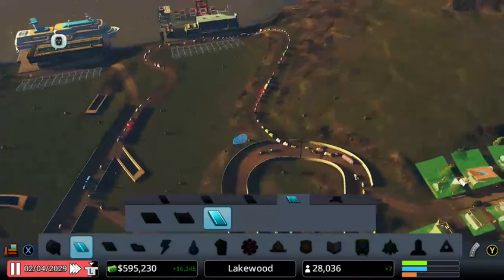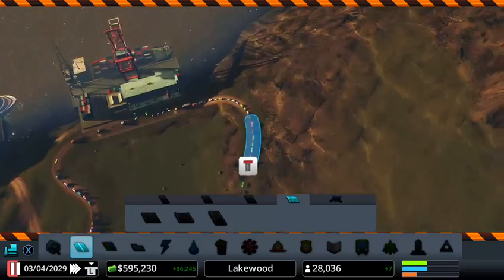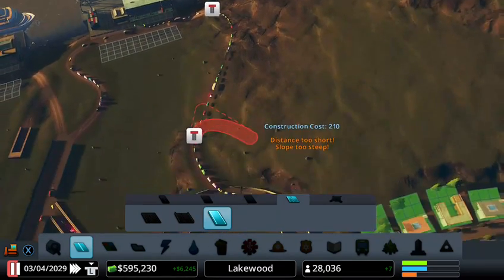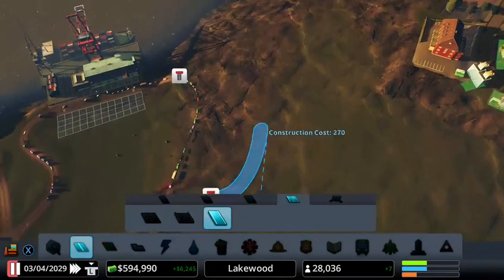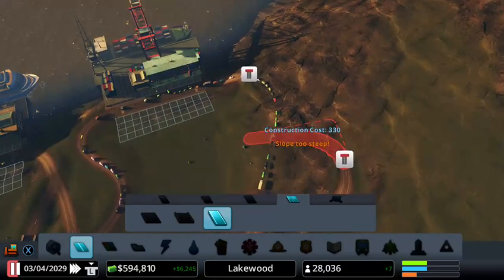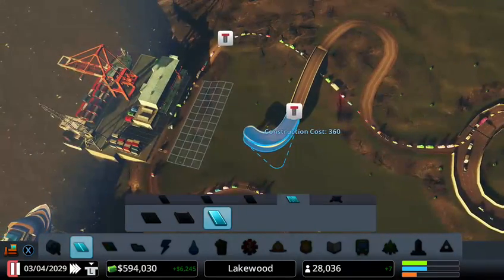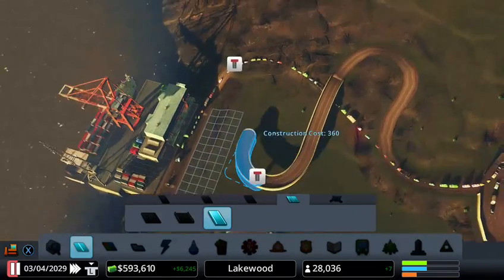What could we potentially do — make it really really long, like curves? This could help us by having a longer road. It means that it takes longer to actually come and connect this. So we can actually prevent having the issues around that area.